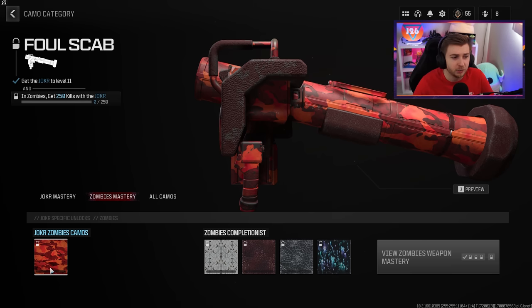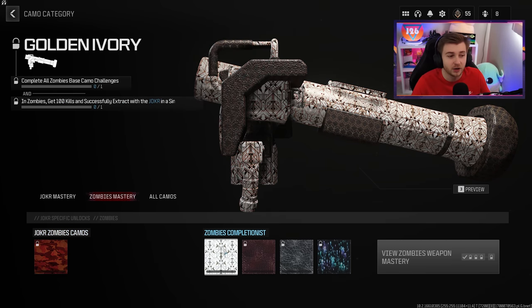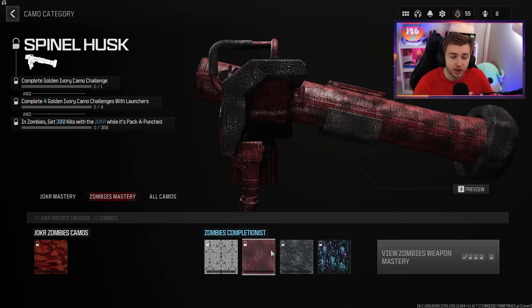The camo challenges for it are pretty basic — we just need to get 250 kills with it, and then we can work on our Golden Ivory Challenge. It's kind of like Golden Enigma but it's a different camo from Modern Warfare 3 Zombie Camos. It's the same challenge where you just need to get 100 kills and then X-fill with it. But if we ever end up getting the other launchers done along the way, we can get Spinal Husk, which I think is a better version of Zircon Scale.